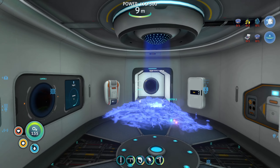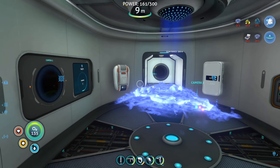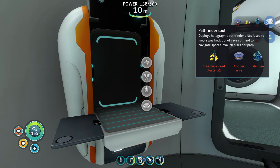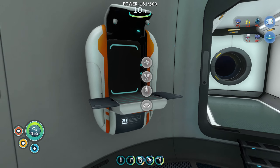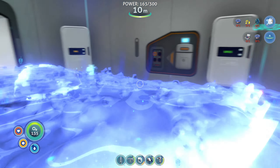I've queued up a couple of blueprints for us, one for the compass and one for the Pathfinder tool, because I think they're both going to be pretty useful in terms of us expanding out. The Pathfinder deploys a holographic map to navigate out of caves or hard-to-navigate spaces - could be interesting, probably not going to use it often. And the compass so we can get the compass heading on the HUD, which will be useful for north, south, east, west and all that jazz.